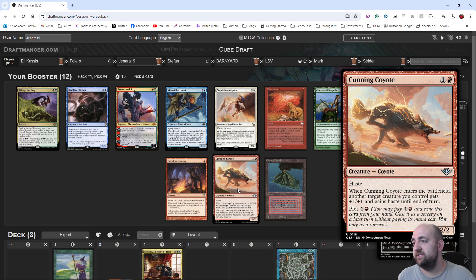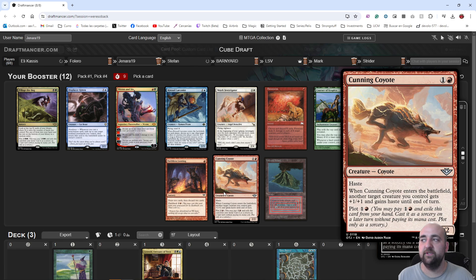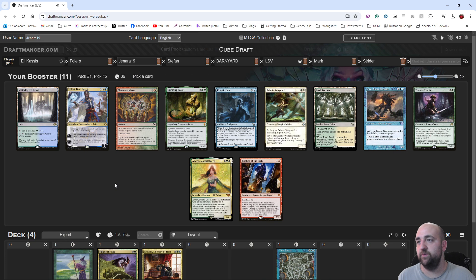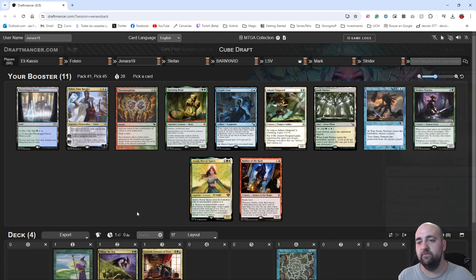Two mana 2/2 haste, ETB something gets +1/+1 — you plot it on turn two, and turn three you play something and give it haste. Pillage is fine, red and six could be okay too. The other card I was thinking about — well, we all know I love Questing Beast, but there's Waterlog Grove which is wonderful, and Trial Tracker which is great with Fastbond. I think Waterlog Grove has to take priority both as mana fixing and as a useful land.